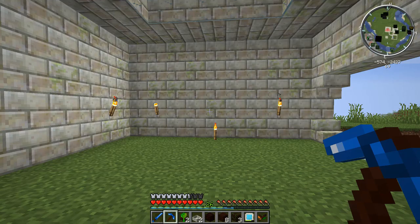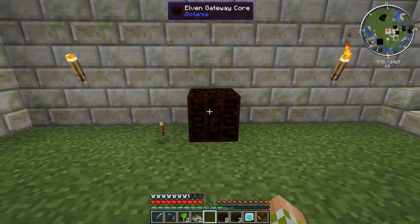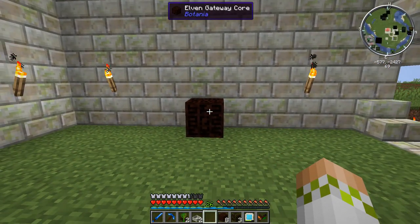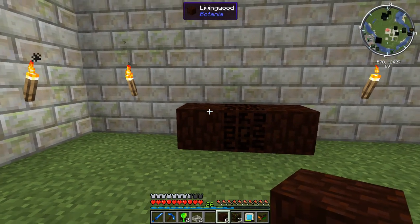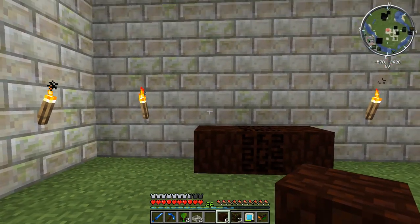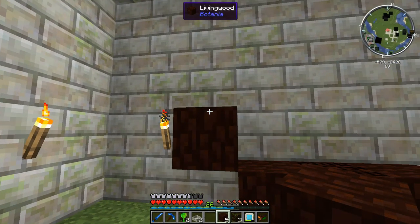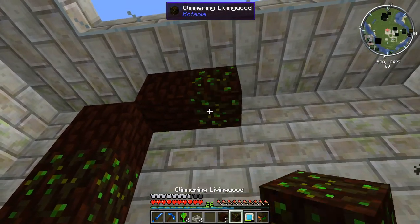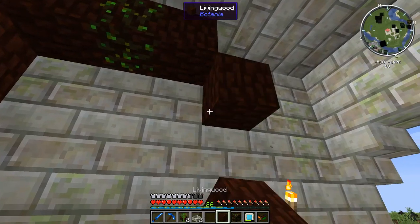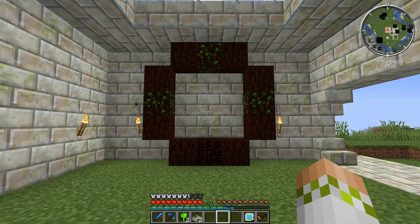We are good to start setting up the Portal to Alfheim. We'll start by placing down the Elven Gateway Core at the center base of where we want the setup to be. Then we're going to use Living Wood on each side — each side three blocks long, encasing a three by three area. So on each side: Living Wood, Glimmering Living Wood, and another piece of Living Wood. This is exactly what the frame to the Portal to Alfheim is going to look like.